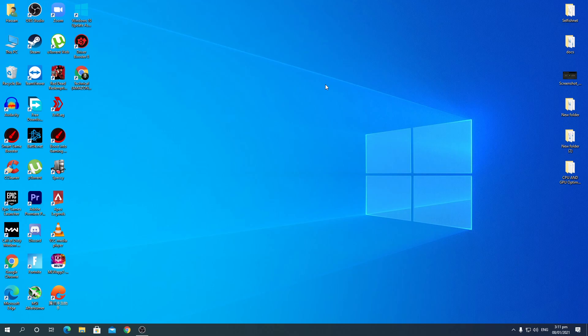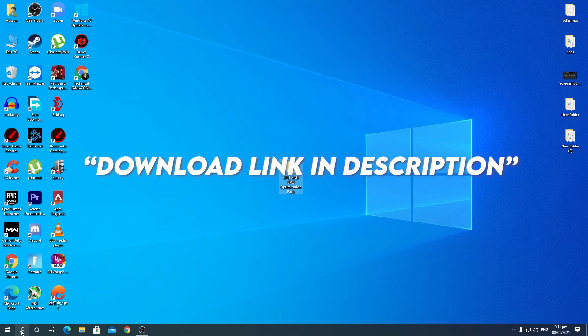So without wasting time, let's jump into the video. The first thing you need to do is simply download a boost pack, because we need some registry changes and some Windows settings changes. This boost pack saves time.